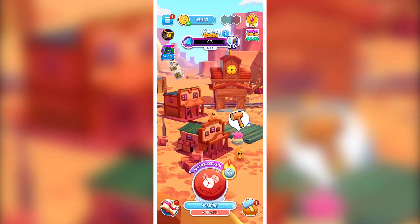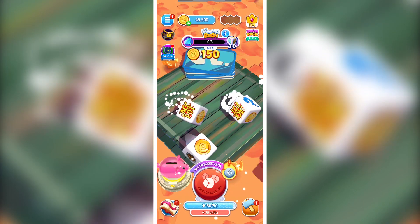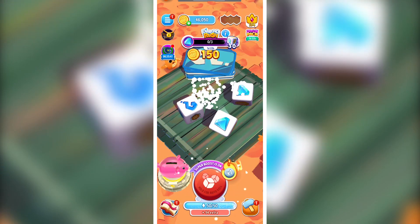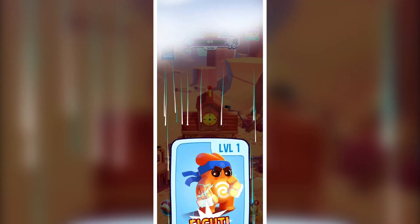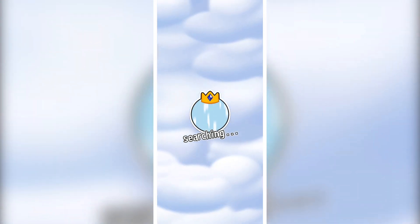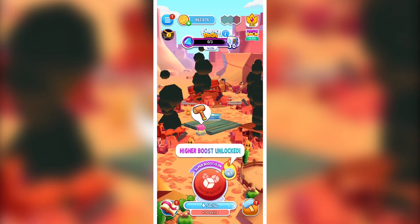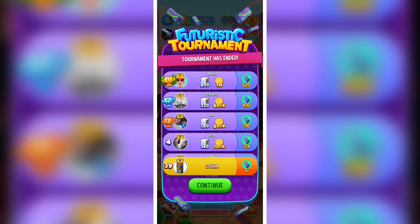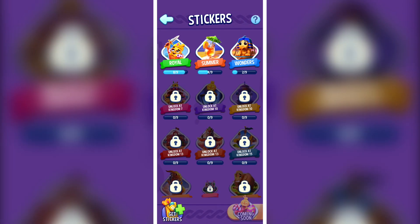The only drawback is that your dice will be deducted accordingly — so if your reward is five times, five dice will be used from your personal dice stack. For social features, you can sync your Facebook account with the game and play with friends. When any of your Facebook contacts join Dice Dreams, you get notified — I play this game with my siblings all the time!